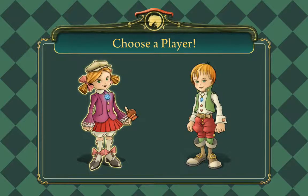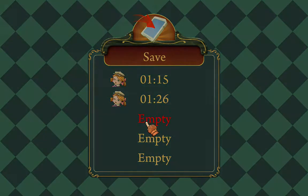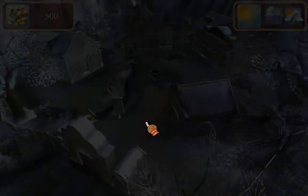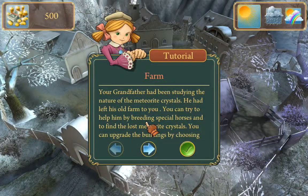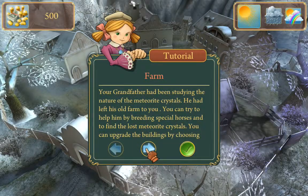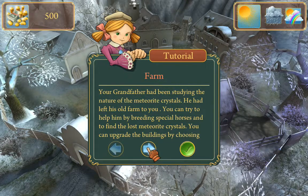So we get to choose a player here — you play the little girl or the little boy. I kind of like their costumes, I think they're really cute. I'll play the girl for this one. I also pick an empty save slot. So here we are at the farm. Grandfather has left his farm to us, and we're going to be breeding special horses and hopefully find the lost crystals.